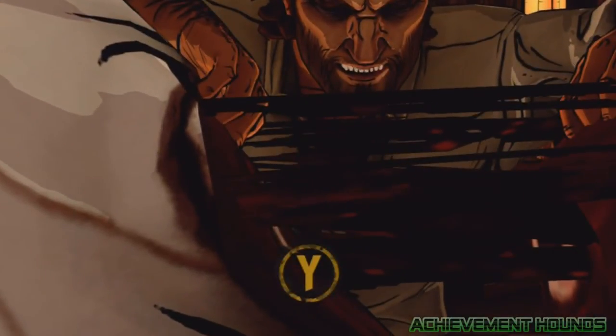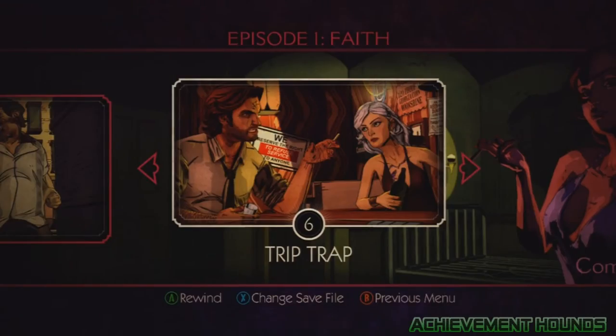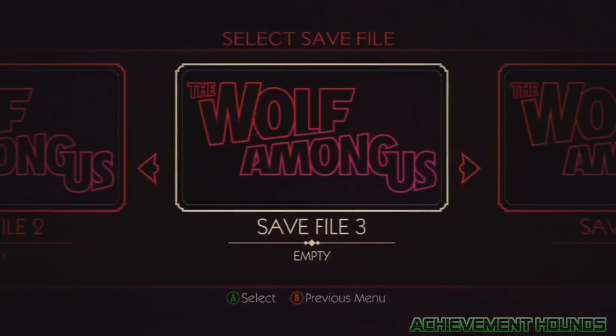I will show you how to do that if you haven't done it. Basically, just go to Play and then rewind to the last chapter of episode 1, and put it on save 3 so it's not going to mess with your save.